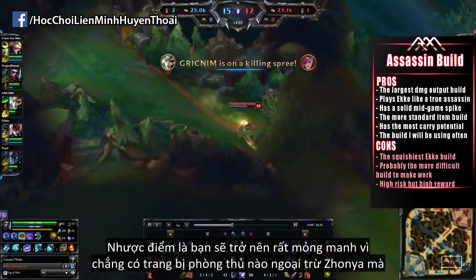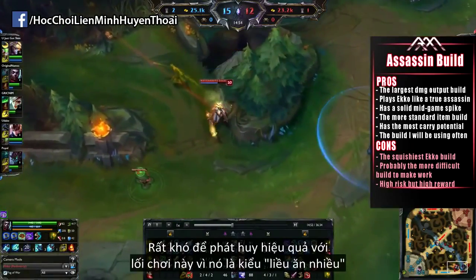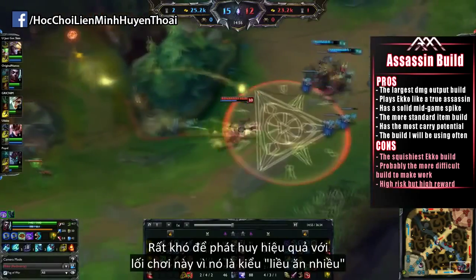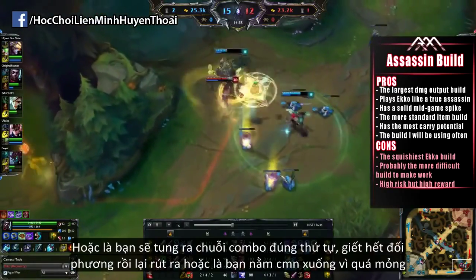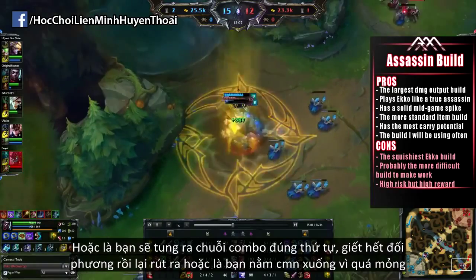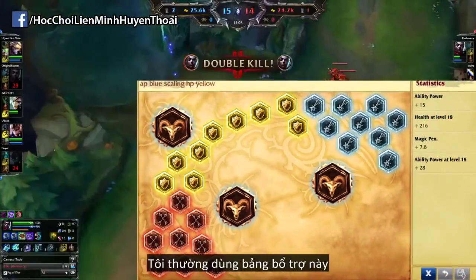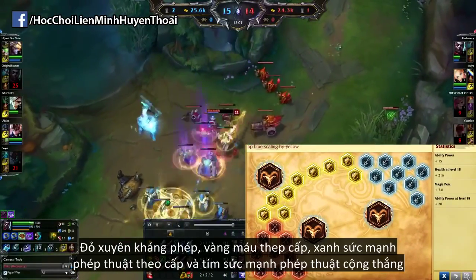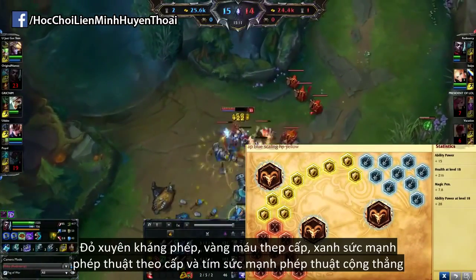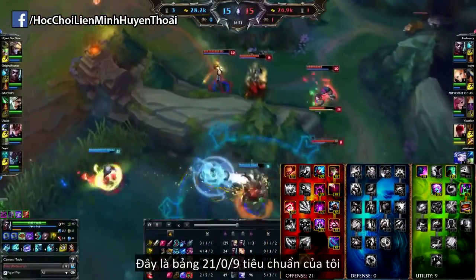The cons are that you'll be very squishy with this build, since you're not really getting a lot of resistance items except for the Zhonya's. It is very difficult to make this one work because it's a very high-risk, high-reward build. Either you will utilize your abilities in the proper rotation and kill everyone and get out, or you're simply going to die fast because you're so squishy. For the most part I'll be using Magic Pen Reds, HP per level Yellows, AP per level Blues, and flat AP Quints, along with a standard 21/0/9 Mastery page.